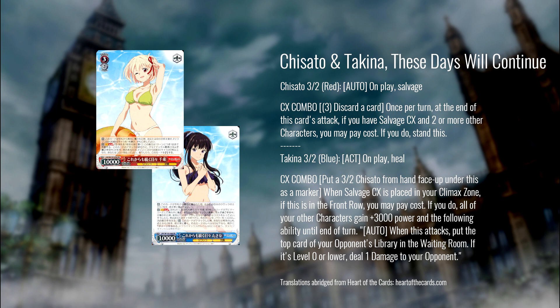On play, heal. When you play the CX, you can put a copy of the level three Chisato underneath this Takina as a marker. If you do, all of your other characters get 3K, and on attack your opponent mills one — if it's a level zero card, burn one. So effectively you have a Takina and two Chisatos: the Takina gives both Chisatos two chances to mill one, burn one because both Chisatos are going to restand. You can do this for about eight stock, and you also have some other pieces that will get you extra stock, so it probably closes from 3-0 and at least has the ceiling to close from deeper.